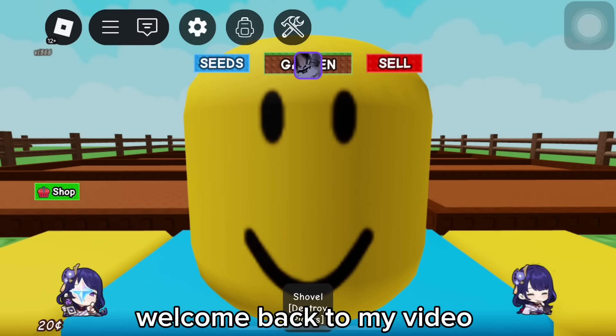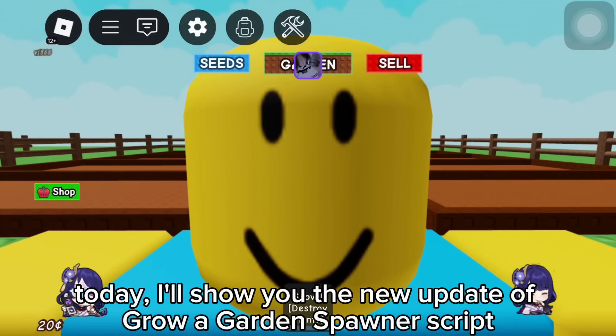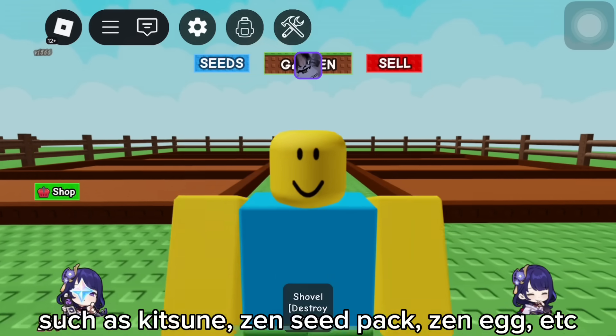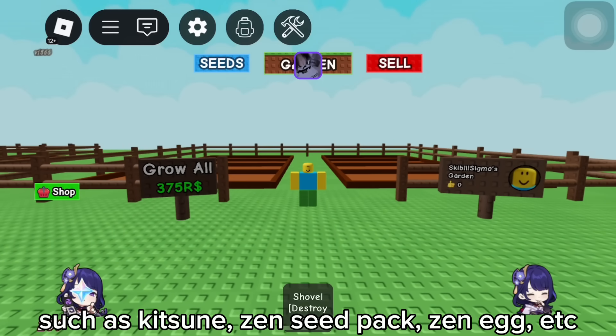Hi guys, welcome back to my video. Today, I'll show you the new update of the Grow a Garden Spawner script. In this update, you can now spawn some new things in the new update of Grow a Garden, such as Kitsune, Zen Seed Pack, Zen Egg, etc.